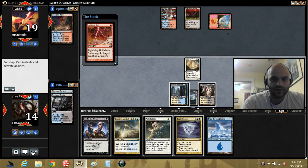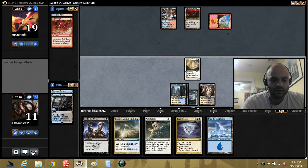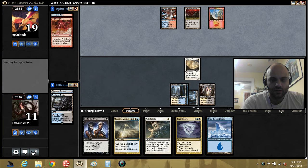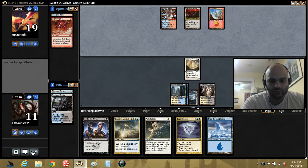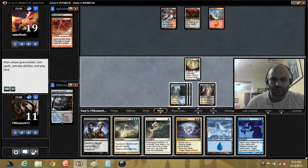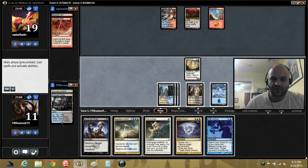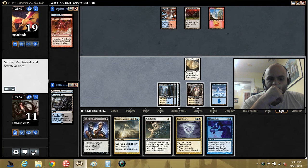We can play the waiting game here pretty well. Eat a bolt — fine. If at any point he taps out, or taps the blue at least, we can Esper Charm. We have Gifts here, that's nice. I really like having a counter spell before I go for it.